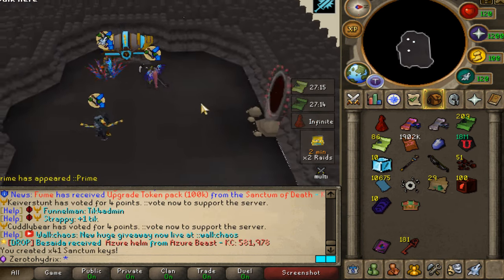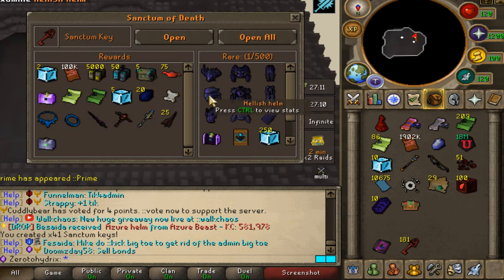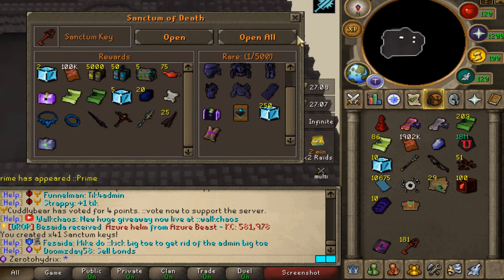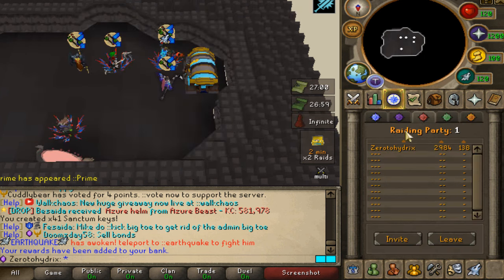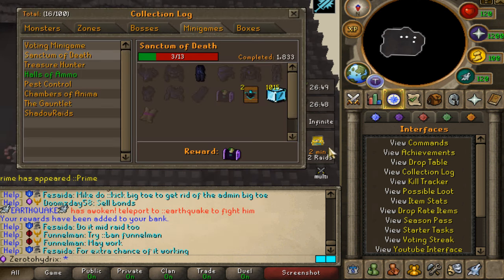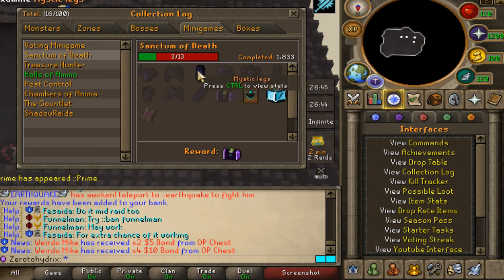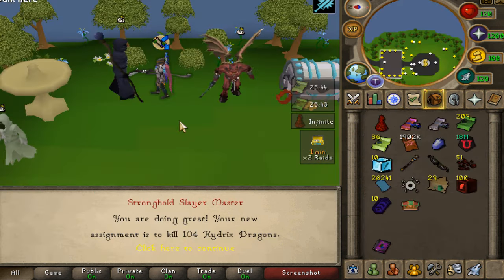We've completed the hour of runs right here. We've collected 181 sanctum keys in total — I'm very excited. Hopefully we are going to get lucky. Opening all of them — and I don't see any non-strap boosts, which is absolute crazy to me. Let's check out the collection log: we've opened 1,833 total with only one unique drop. Very, very sad, to be honest.